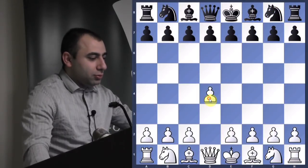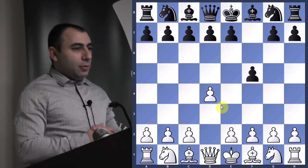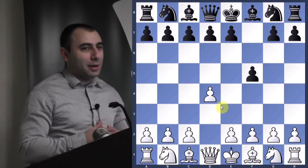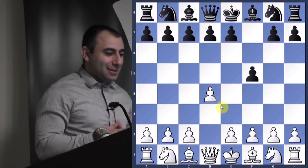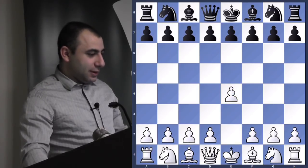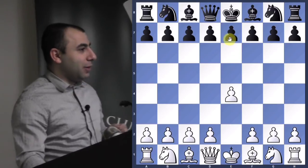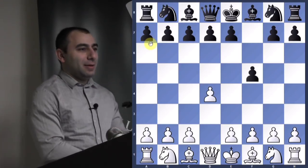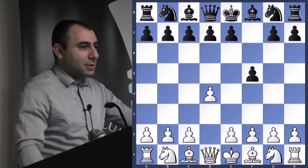So d4, f5 — Lasker is playing white and his opponent Thomas is black. Do you know the name of this opening? It's not a very popular opening, but sometimes even top players play this. The Sicilian defense is e4, c5. French defense is e4, e6 — that's my favorite opening. But this is d4, f5 — anybody want to guess which opening this is? Not very popular, but even grandmasters play it.